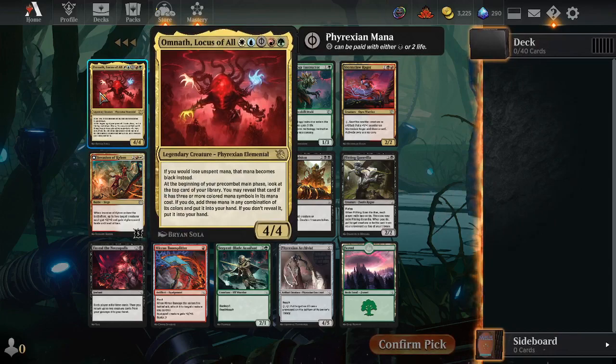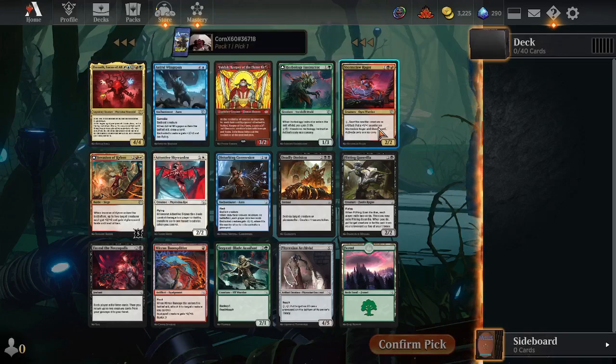Omnath, Locus of All. How powerful is this card? What a hop card. You may reveal that card if it has three or more colored mana symbols in its mana cost. If you do, add three mana in any combination of its colors and put it into your hand. Either way, you draw an extra card every turn.